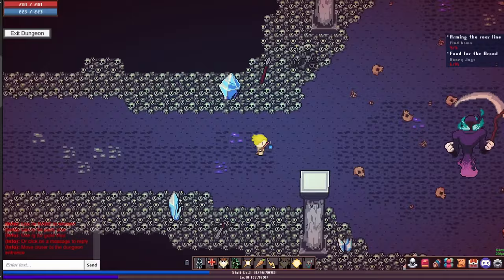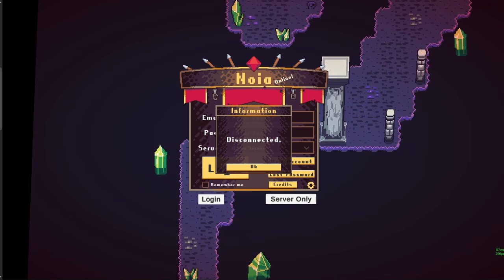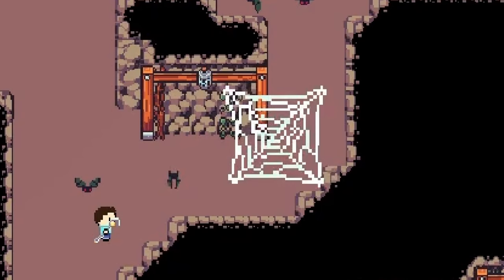The biggest of all the bugs fixed is the crashing on certain boss fights. That was my bad — I forgot to attach the enemy colliders back to the boss objects after updating all the prefabs last devlog. Big bug, simple fix. These spider webs in the mine map falling down and jumping was caused by a collider error. Attaching a collider directly to a monster can have some weird consequences.